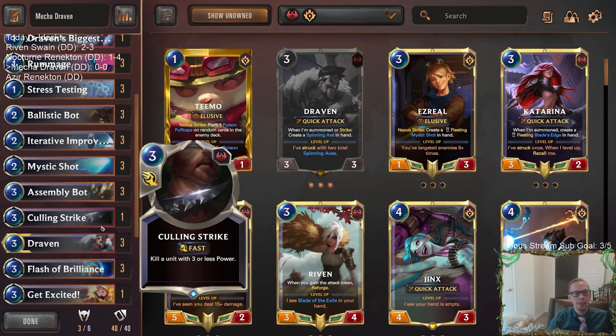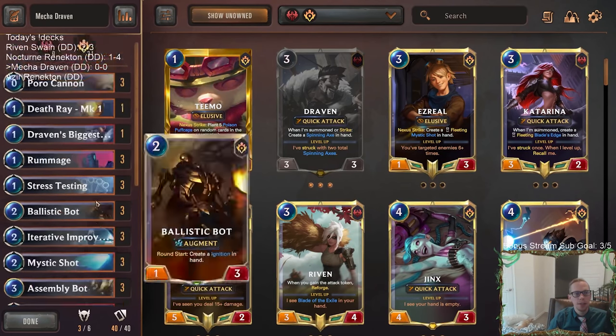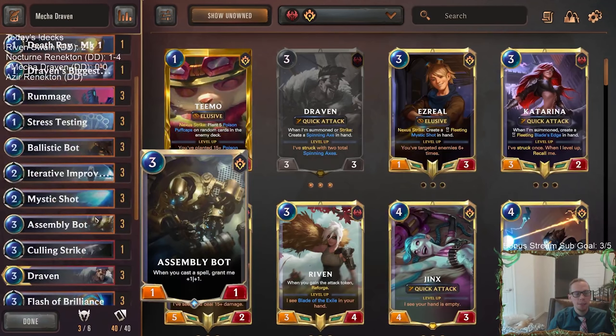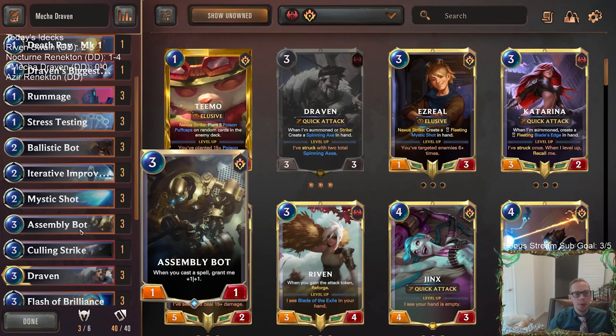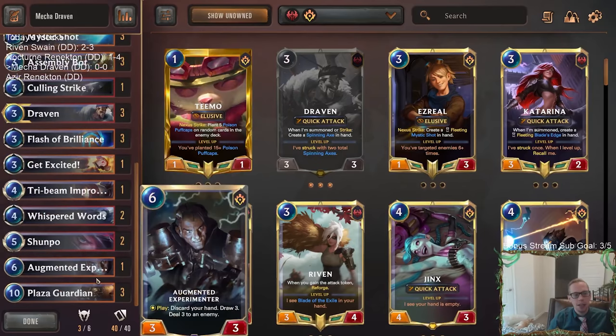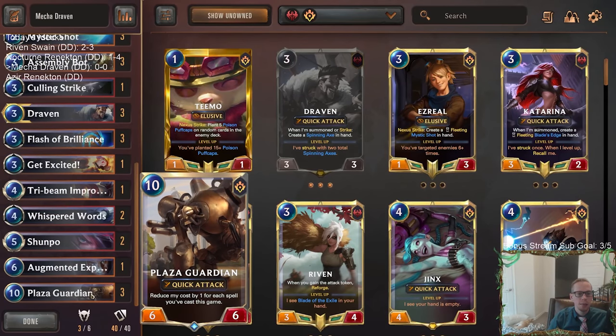Basically what we have here is a deck built around spells. Because we have some of these bots — that's why we're calling it Mecha. We got Ballistic Bot creating spells each round, and we have Assembly Bot giving plus one plus one each time we cast a spell. We also have Plaza Guardian, which becomes free once we've played 10 spells — it has a cost reduction for each spell you play. Plaza Guardian is a pretty good card — a 6-6 quick attack is nothing to sneeze at.